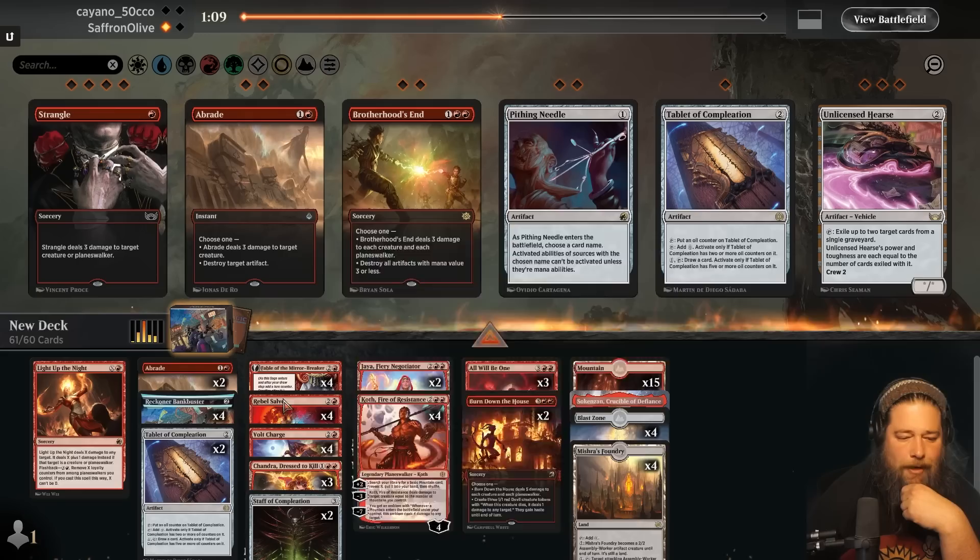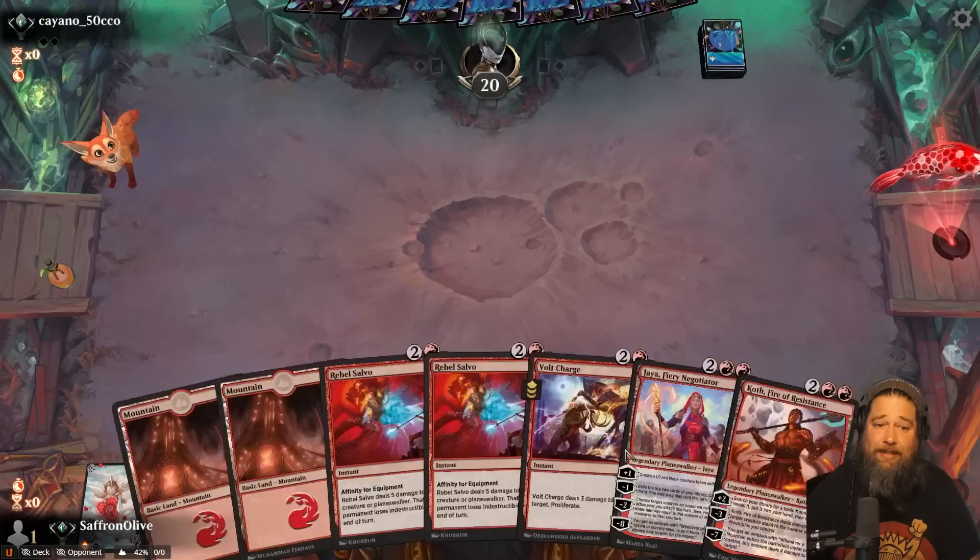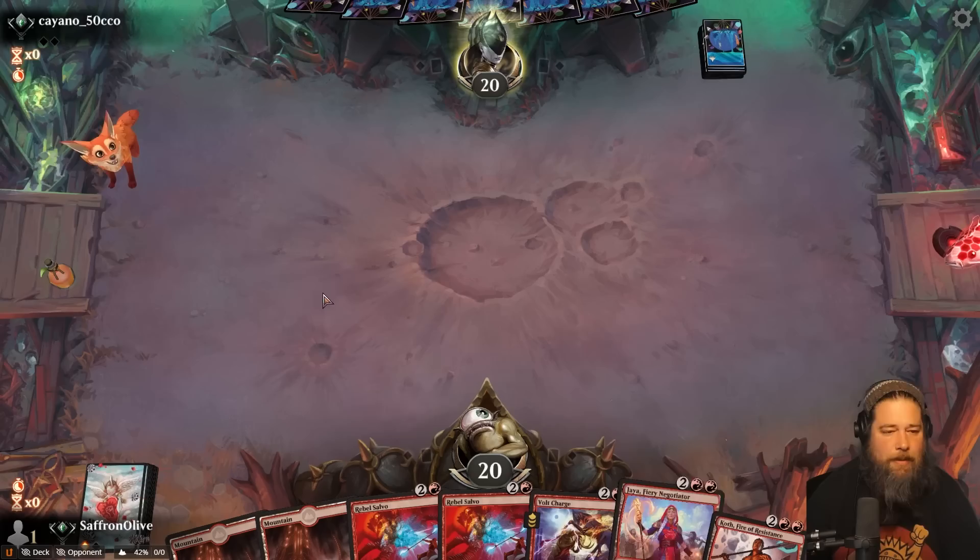Do we go down an All Will Be One? We got to cut one more. Our three drop pool — let's go down to one Chandra. That's fine — Chandra on the draw is worse than Chandra on the play. Get in, Koth. His hand — well, we need to hit a land, but that's fine. Assuming we hit a land or two, we can kill stuff and play Planeswalkers, which is basically what our deck wants to do.